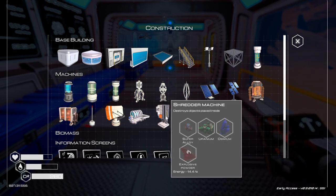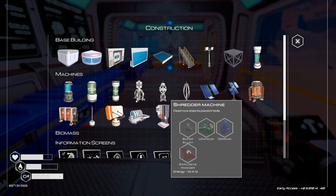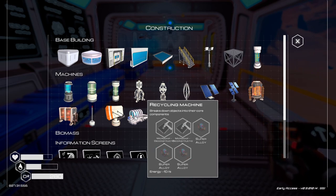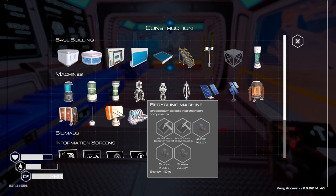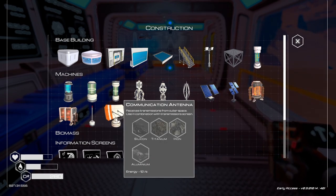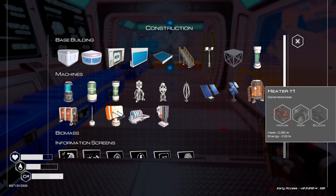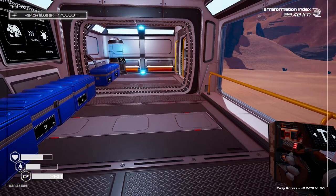What's this? Shredder machine - destroy objects, place inside. I need to make some explosive. Recycler - super aluminum breaks down objects into their core. How about the communications antenna? Is that really important right now? I don't think it really is. We need some cobalt.